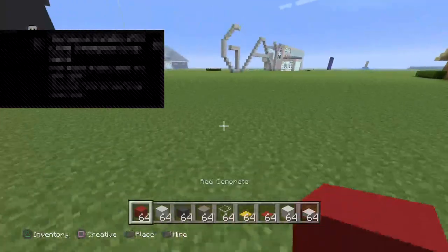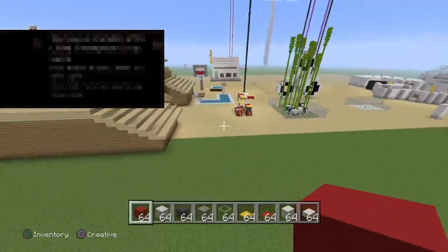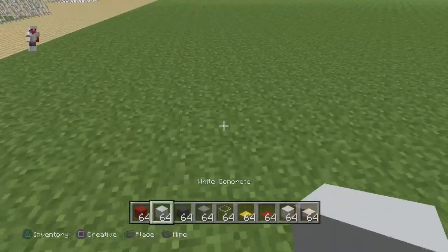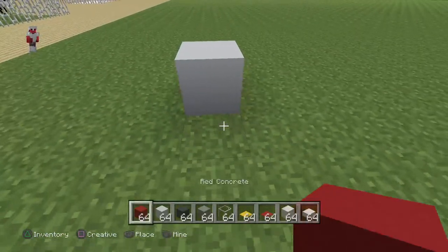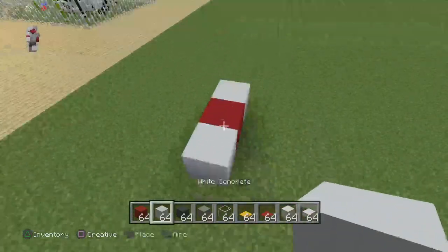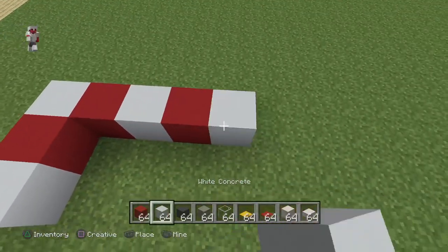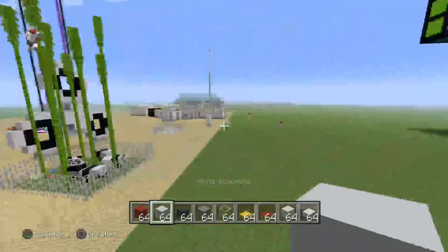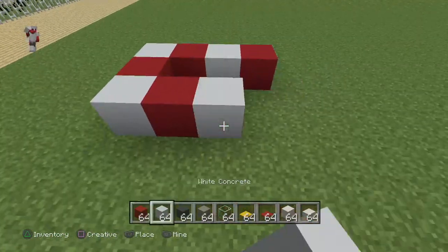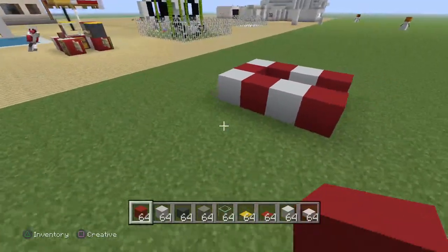Let me just do it right over here. All you guys are going to need — you're going to do that. I'm going to place the white concrete right there. Red, white, red, white, red, white. It's red. And red, white, white, red. Then you'll get this sort of shape.